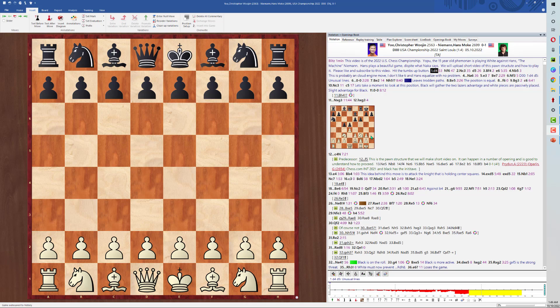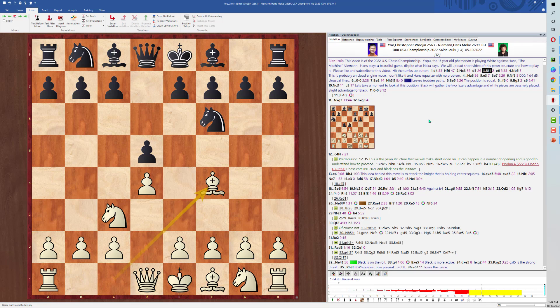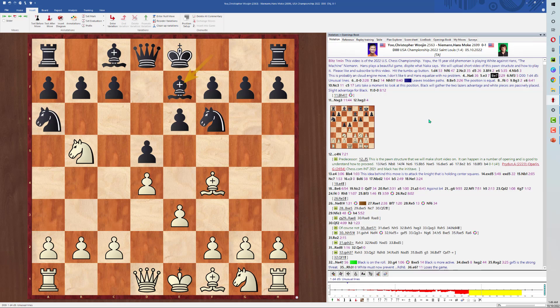Let's begin: d4, Knight f3, Knight c6 — I really don't like Knight to c6 — d5, Bishop to c4, e6, Knight to b5, basically hitting c7 with the threat of Knight takes c7, checking the fork, and Knight to a6, e3, Bishop to e7, Knight f3.